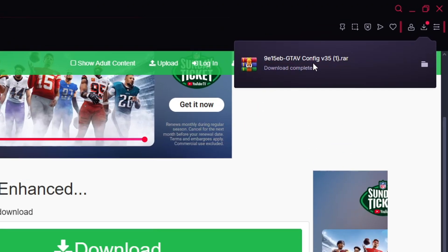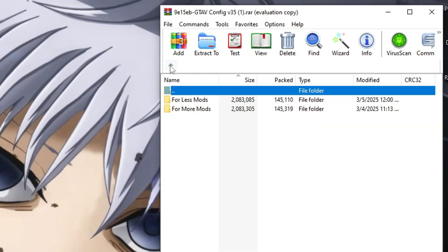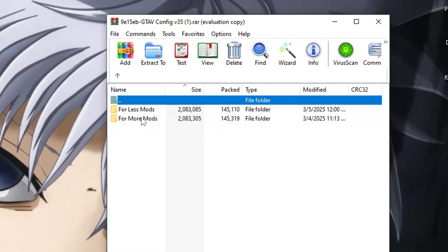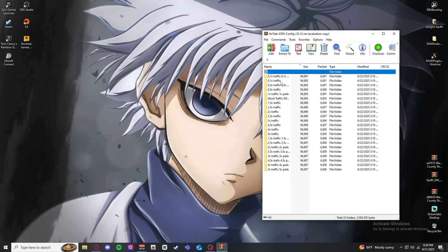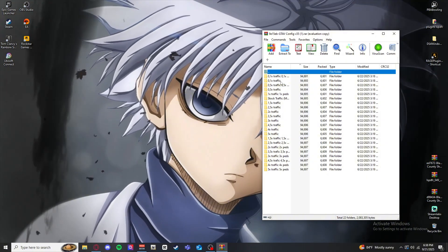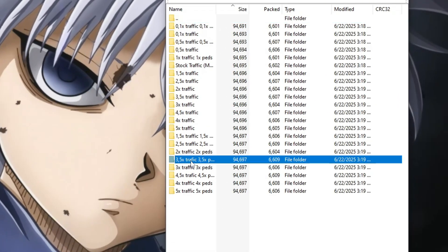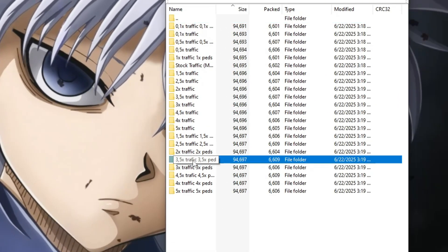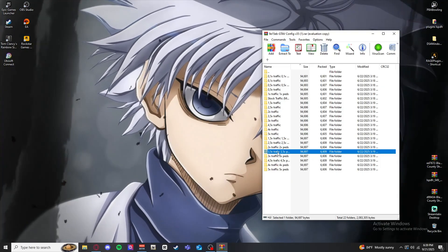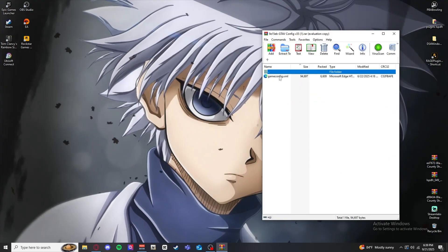Once we have the game config downloaded, we're going to open that up. I've already downloaded and fixed my game. We're going to go to 'More Mods' — always press more mods, nobody is putting less mods into their game. I personally love to have more traffic and more peds, so I'm going to scroll down to 3.5 traffic and 3.5 peds. If you have a standard PC, I'd recommend going with stock settings.